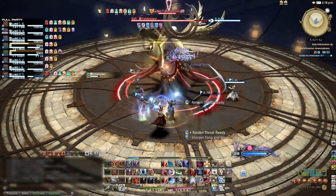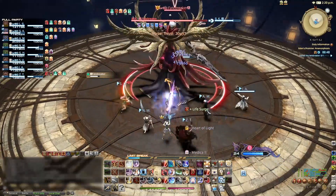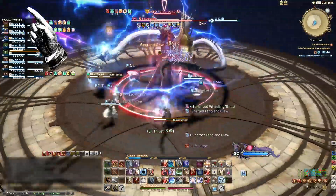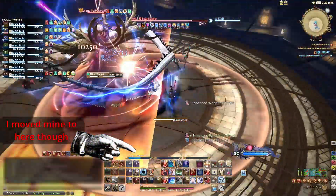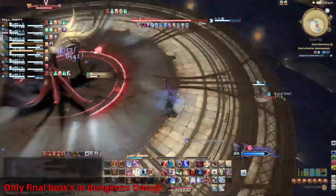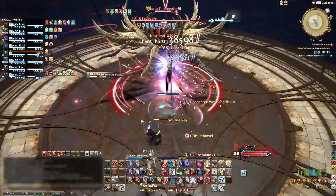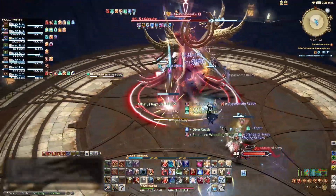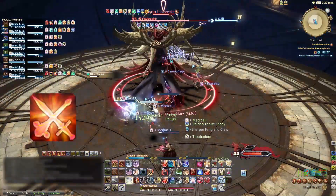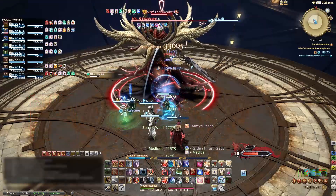Now let's talk about limit break. By default, the limit break bar will appear here on your screen. You'll get one bar when you're in a party of four to seven, and it upgrades to two bars when you're fighting a boss. And you'll get two bars by default in a party of eight, which upgrades to three bars when you're in a boss fight. To use this, press the limit break button, which you really, really should put somewhere on your hotbar.